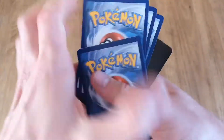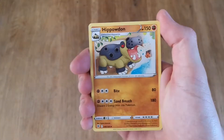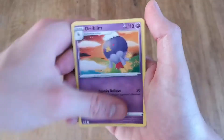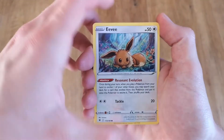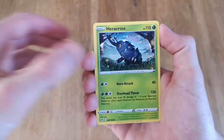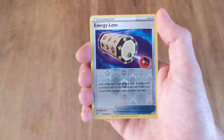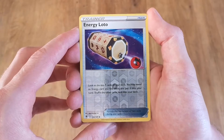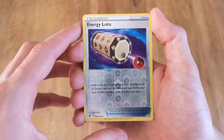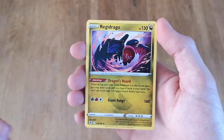One, two, three, four — that's a VSTAR. Let's see what's inside the pack. We got Hippopotas, Drifloon, Dartrix, Poipole, Eevee — still really like this card — Heracross, Teddiursa, Mamoswine, and we got a reverse Energy Lotto. Look at the top seven cards of your deck; you may reveal an energy card you find there and put it into your hand. And we got a Regidrago — get that weak stuff out of here.